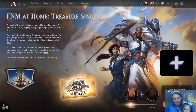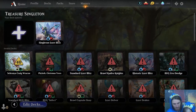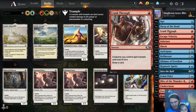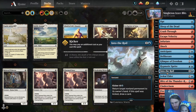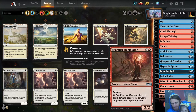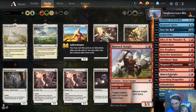F&M at Home Treasure Singleton is what we're trying out. This is just good old Singleton standard, basically. There's a little bit of a ban list, but we'll need to get a couple wins. Singleton Izzet Blitz — and this is the deck. Pause in 1080p if you want to take a look through the list. The idea is that we're going to play a bunch of really cheap stuff and pump up our creatures. There aren't unfortunately too many, but we can make it work.